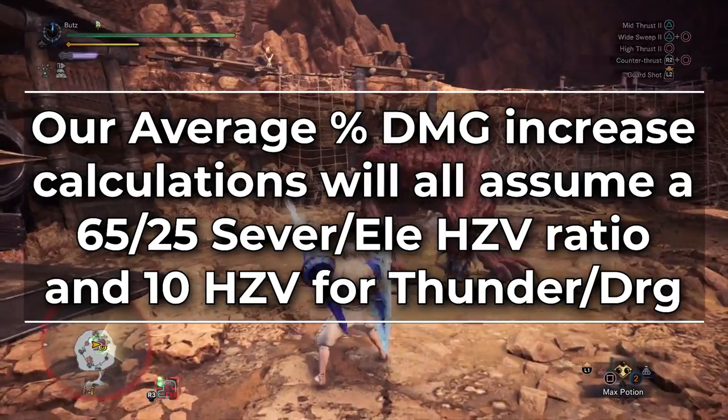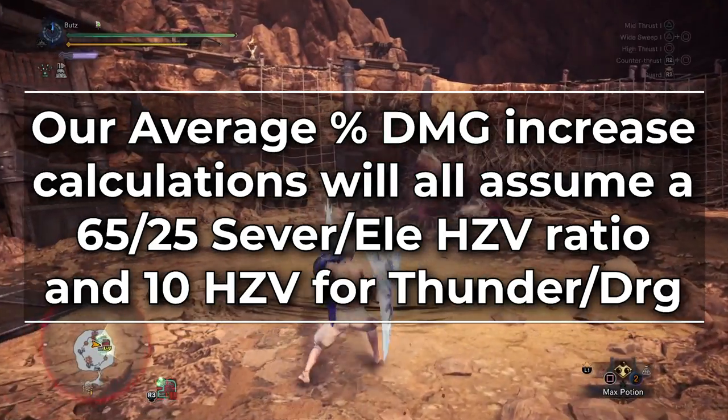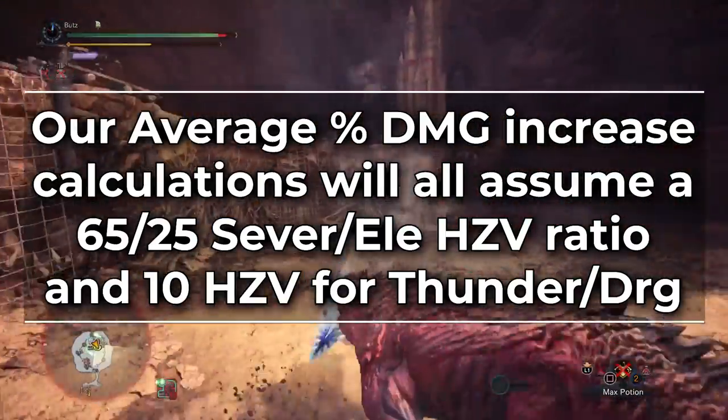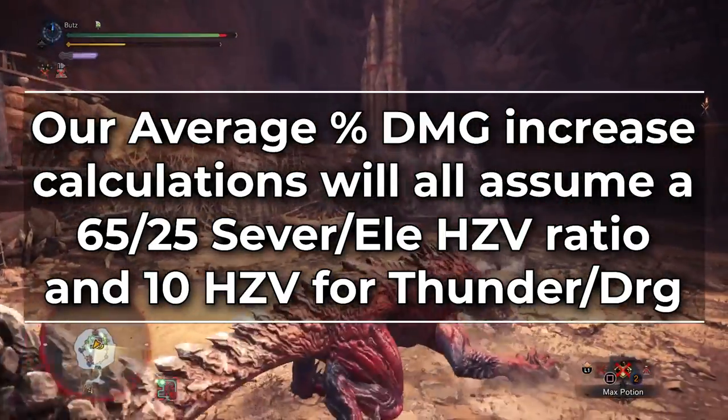And because Black Diablos's belly has a 10 hit zone value to Thunder, for the Rajang Lance the Valkana is hitting 2.49% higher and 1.85% higher respectively for each combo. However, this is pretty much one of the best case scenarios for elemental Lance, and we will be covering what the average damage increase is on all the various different builds when we get to them. When we discuss average percent of damage increase for elemental sets over raw sets, we'll be using a 65-25 hit zone value ratio for those calculations.